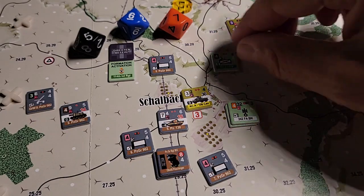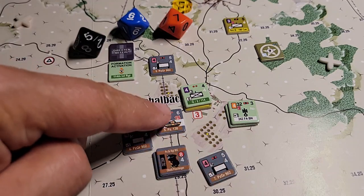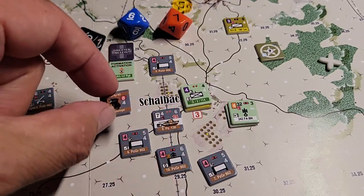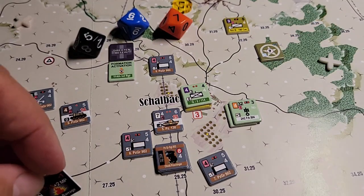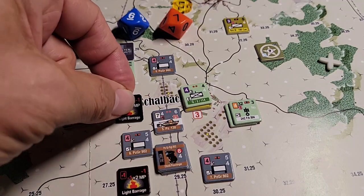We could attempt to move this piece in one-two into here, and there's no op fire because no one has a line of sight. Then we can fire our artillery. Potentially if we can suppress this tank unit and one of these units, maybe we can do something with the engineers here - they have a six on assault. That's what we'll do: we would run two artillery barrages, a four and a three, so they'll both be lights unless we get significant modifications.